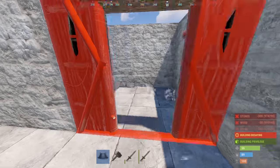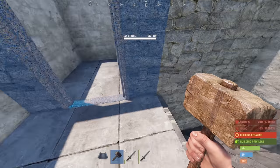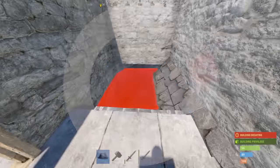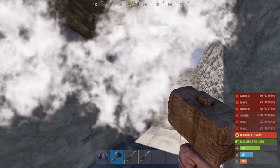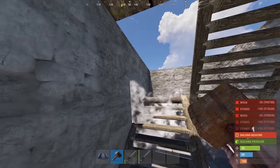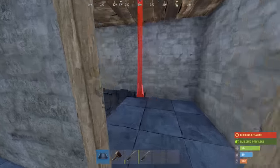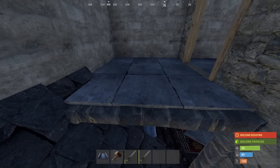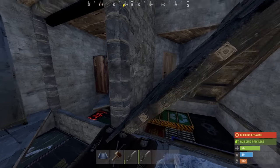Again, I can't emphasize this enough — make sure any door frames you place are in this socket and not this socket. And there we go, I have roof access. Of course, there could be many other ways you can figure this. But this is going to give you the easy option to run around, jump around, and get through your base.